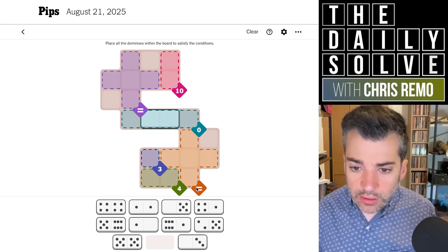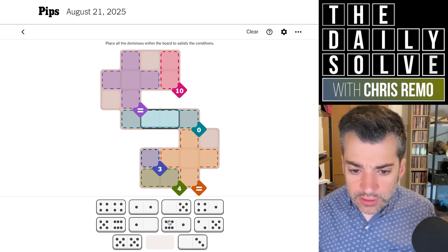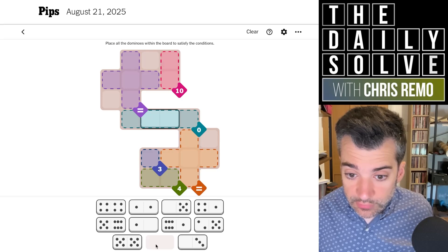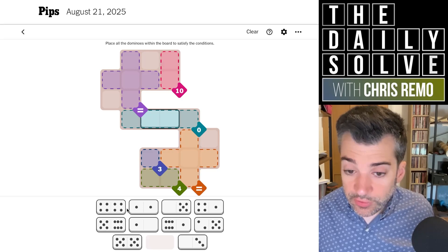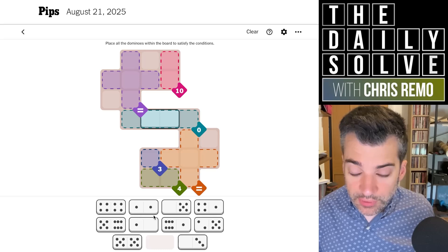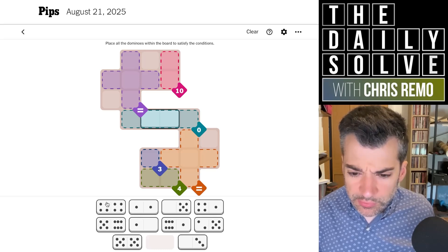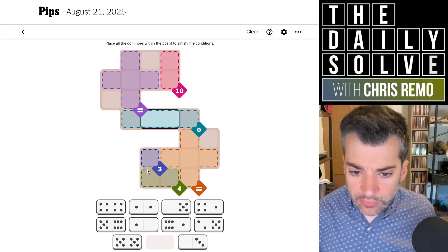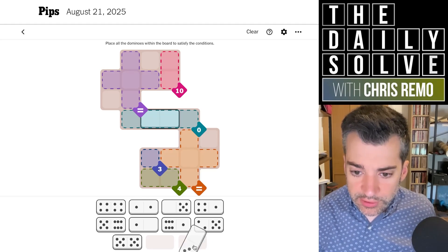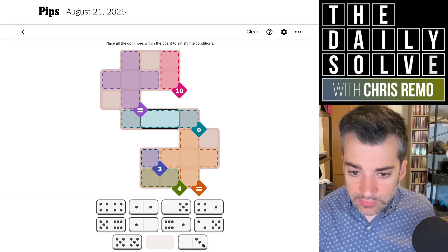The only domino that could possibly go in the middle of this zero section is two blanks, and we'll also obviously need blanks on either end — but we can definitely put that in right now. There will also be a vertical domino in this little peninsula in the southeast. This five-equals section means there needs to be one number of which we have at least five in the dominoes. We do have five instances of five, and five ones as well. So the only candidates for the five large equals section are either a one pip or a five pip. A single region of three obviously needs a three, and we only have one of those. We know it must go vertically because orienting it horizontally would put a zero into the equals, and we don't have enough zeros to manage that.